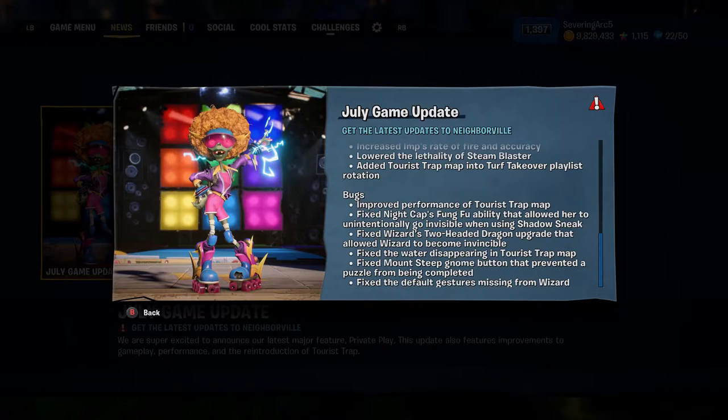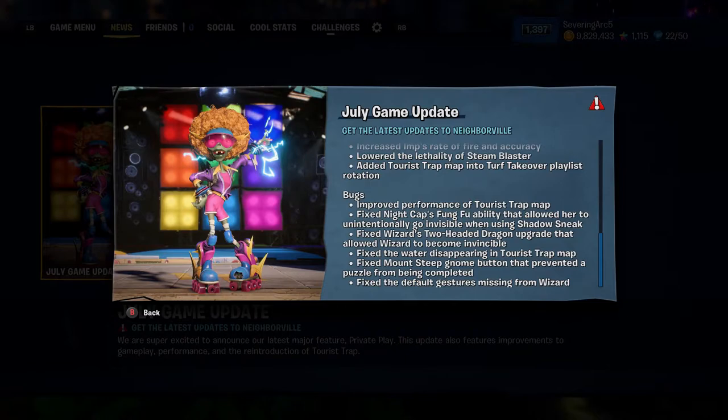In bug fixes: they improved performance of the Tourist Trap map. They fixed Nightcap's Fungfu ability that allowed her to unintentionally go invisible when using Shadow Sneak. They fixed the Wizard's Two-Headed Dragon upgrade that hadn't worked for about five months — good job PopCap. They also fixed the Mount Steep Gnome button that prevented a puzzle from being completed, and fixed default gestures missing from Wizard.